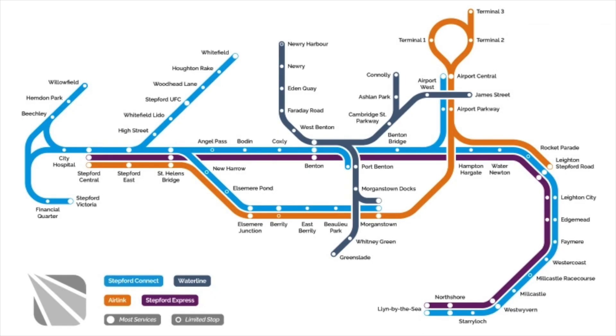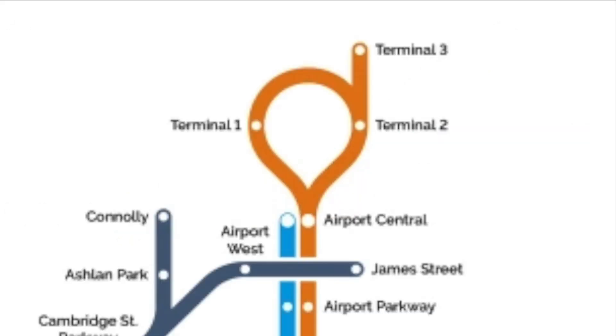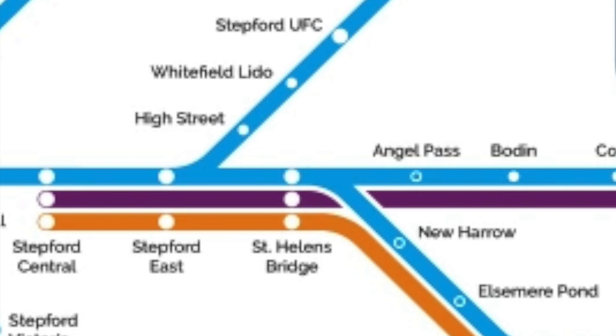With version 1.6, the map got a full redesign. The map now used 45-degree curves, the terminal loop became an actual loop, operator colors were changed a bit, and stations were represented in a new way. Interchanges and terminus stations, such as Stepford East or Stepford UFC, were represented by big white circles. Through stations, such as High Street or Bodder, were represented by smaller white circles, and limited service stations, such as New Harrow and Angel Pass, were represented by hollow white circles.